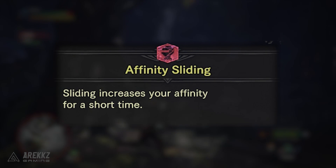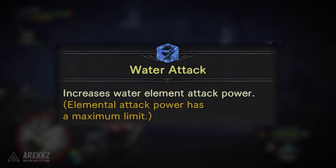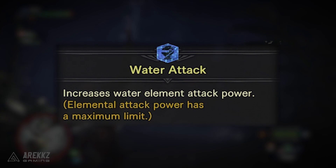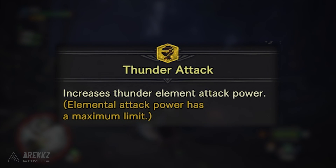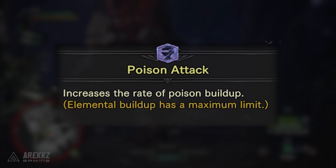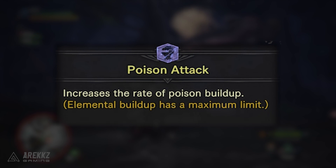Affinity Sliding is also a one-point skill, so it's binary — either on or off, no additional tiers to it. Water Attack increases your water element attack power and there are three levels for this, with equivalent skills also existing for thunder, fire, ice, etc. There's also a Poison Attack skill which increases the rate of poison build-up, and this also has three levels.